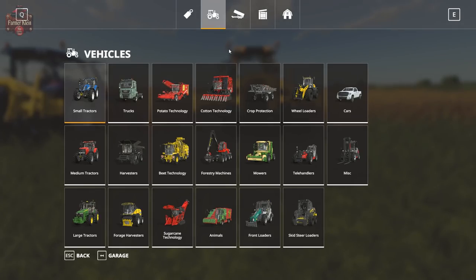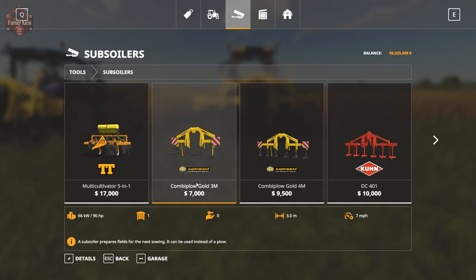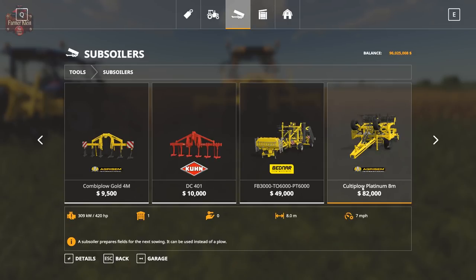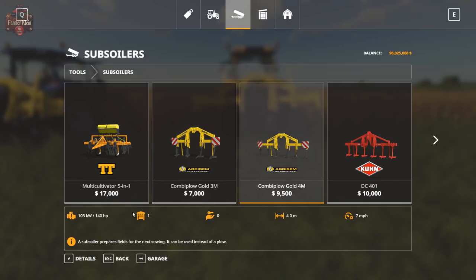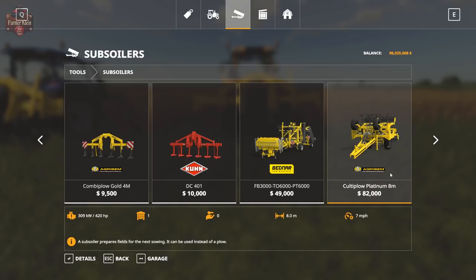Let's take a look at these in the shop. Under subsoilers, here are the base in-game versions: one is $7,000 with a 90 horsepower requirement and is 3 meters wide. Another is 4 meters wide requiring 140 horsepower. The next is 4 meters wide at 130 horsepower. And then you have the Kulti Plow Platinum 8 meter, which is 8 meters wide and requires 420 horsepower.